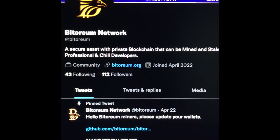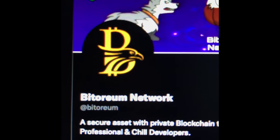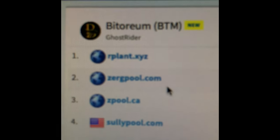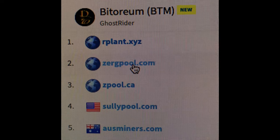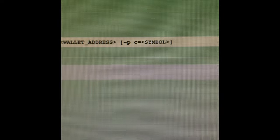All right you CPU miners, this is one of the latest hottest coins to be mining. It is Bittorium. It is based off of the Ghost Rider algorithm and pretty much a fork off of Raptorium. But it's profitable right now. Go out, check the miner pool, check on Zerg pool — you'll see the profit level of the Ghost Rider.